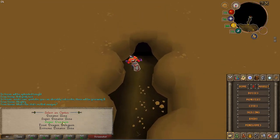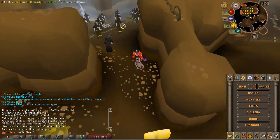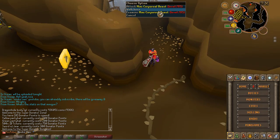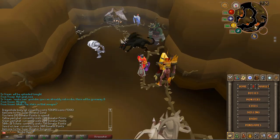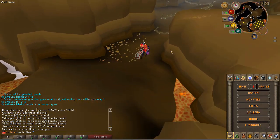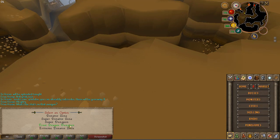Moving on to the super dungeon, which is for super donators or higher rank. This dungeon looks really nice — you have a bunch of NPCs to kill for easy money. On one side of the cave you have mini bosses like mini corporeal beast, mini tormented demon, mini Graardor, mini KBD, mini titan, and mini barrel chest. There's also a frost dragon dungeon with frost dragons.